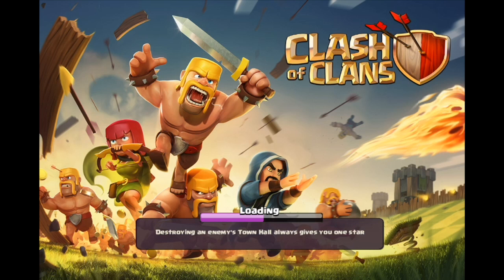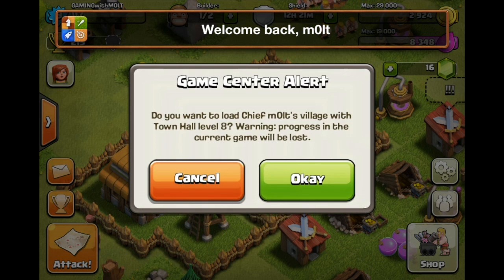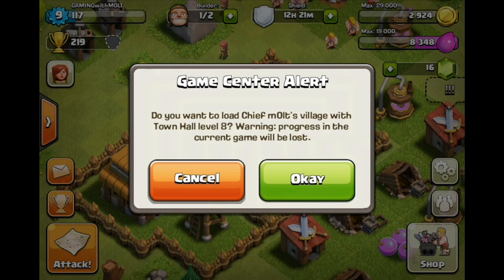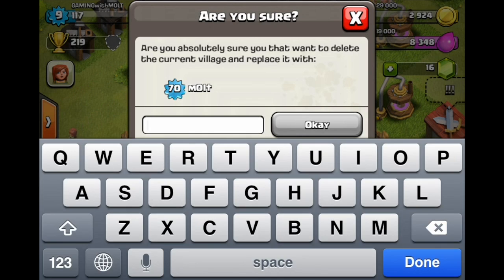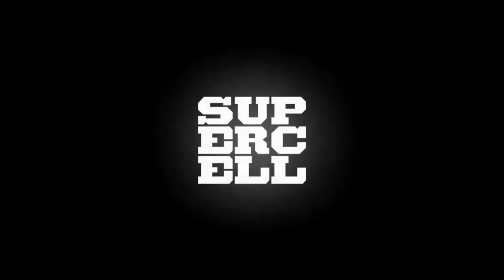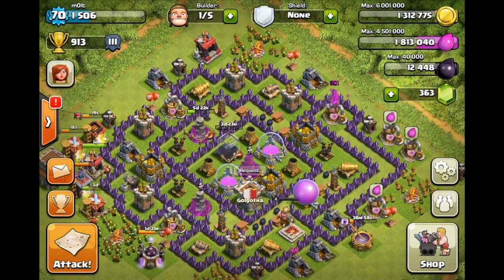As this loads, there's the town hall 3 and the prompt pops up: 'Do you want to load Chief Molt's village with town hall level 8? Warning: progress in the current game will be lost.' Yes, I want to load my level 70 base — we're going to confirm. Supercell's logo pops up and it loads us back into our town hall 8 base.